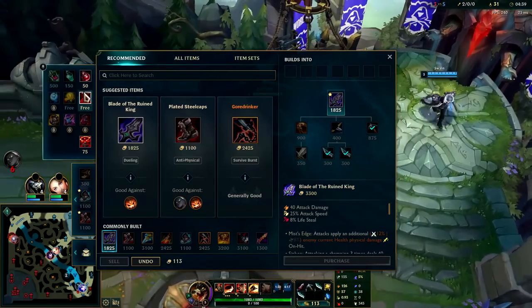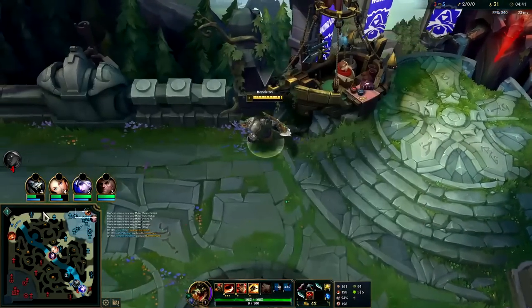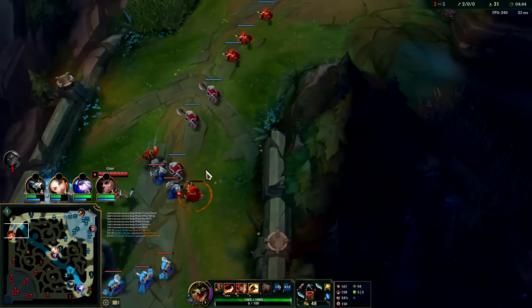We'll grab a Pickaxe, double Long Sword, into a Control Ward — we don't need a potion.